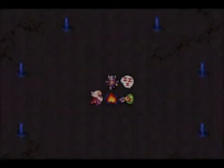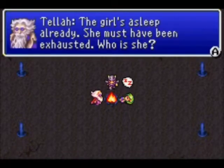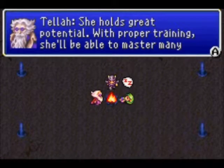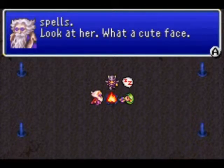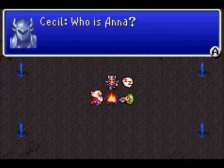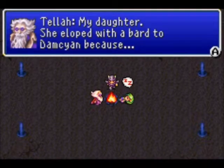Now we get to the save area and we have a little cutscene. Tello will automatically use one of his tents, so it's basically another free heal. If you want to, you can grind up a bit and use up all of your two spellcasters' MP, then grind up and go into this room. But I didn't find it necessary.